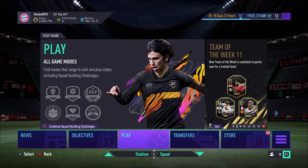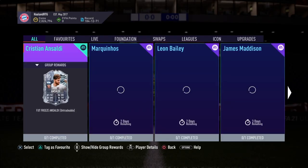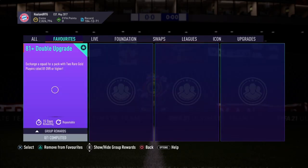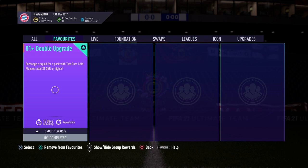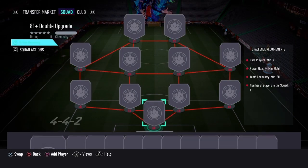If we head over to FutBin, the 81 plus double upgrade costs around 9,000 coins per SBC pack. Here it is — the 81 plus double upgrade: exchange a squad for a pack with two rare gold players rated 81 overall or higher. The requirements are seven rare players, player quality minimum of gold, 30 team chemistry, and 11 players. So all you need is seven rare golds, four non-rare golds, and 30 chemistry — which is really low and easy to get. You get yourself two players rated 81 or higher in the same pack.